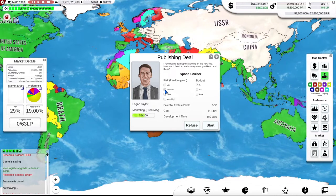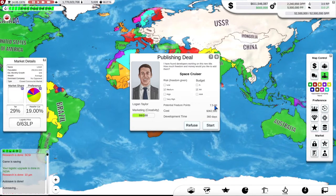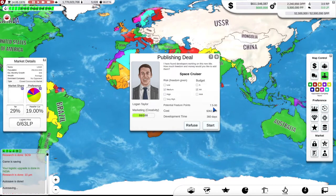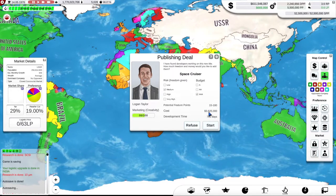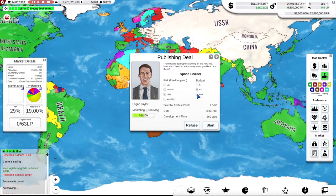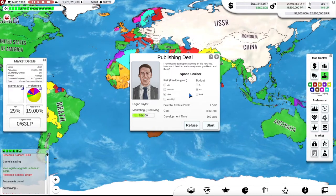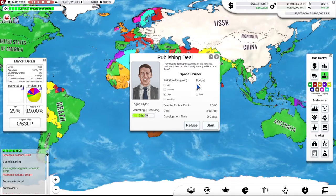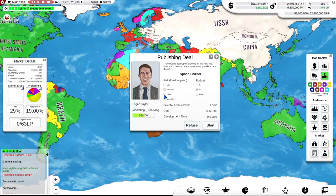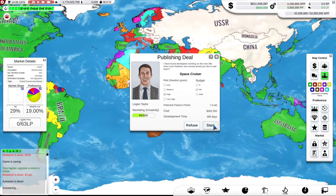If we give them medium freedom and an AA budget, the potential feature points would be 7.5 to 90. Or we could go 15 to 180, spending 3 million — we have got money to spare, but I'm an upstart in the video game publishing business. So I'll play it reasonably safe. We'll give them high freedom, a good budget, and start working on that title. It will take 360 days, but awesome — that will eventually come out when it's done.